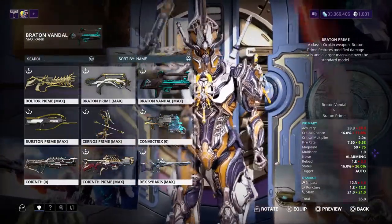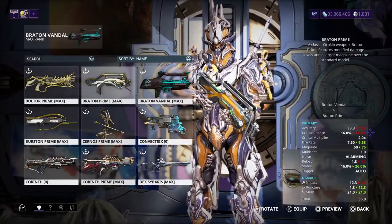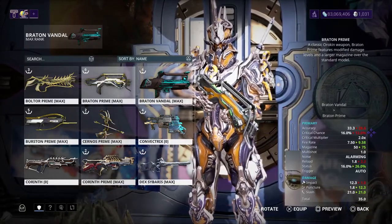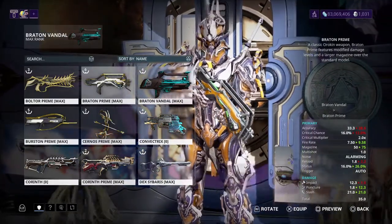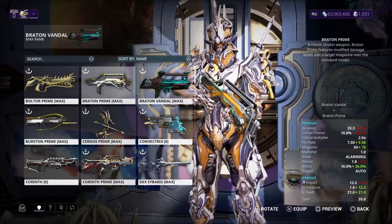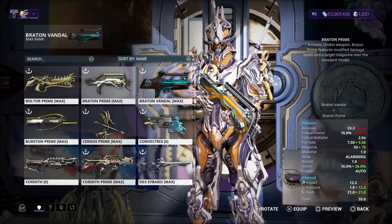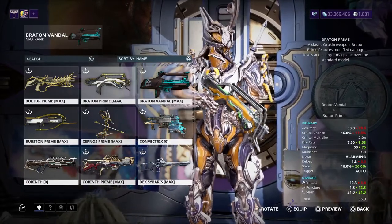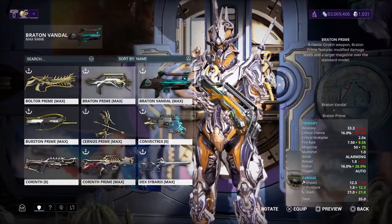Status is also higher on the Braton Prime. So the Braton Prime is looking way better than the Braton Vandal — I'd probably choose it over the Vandal. Even though the critical chance is a bit low, the status is way better. Slash is the same, puncture is 12.3 on the Prime, and impact is a bit lower on the Prime — so the Vandal wins there, but overall the Prime wins. Now let's jump into the builds.